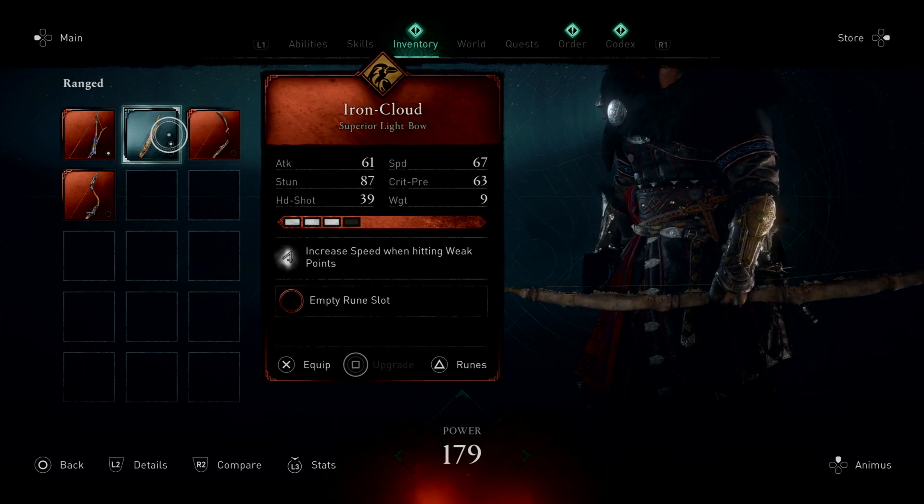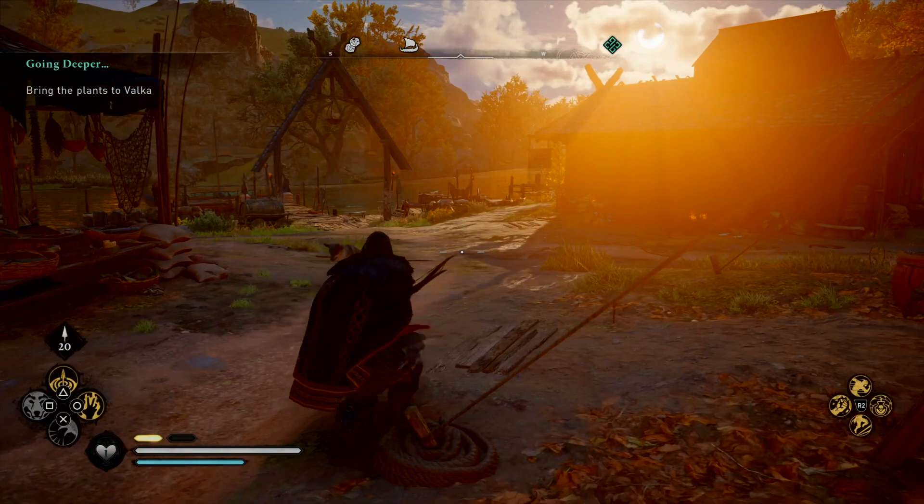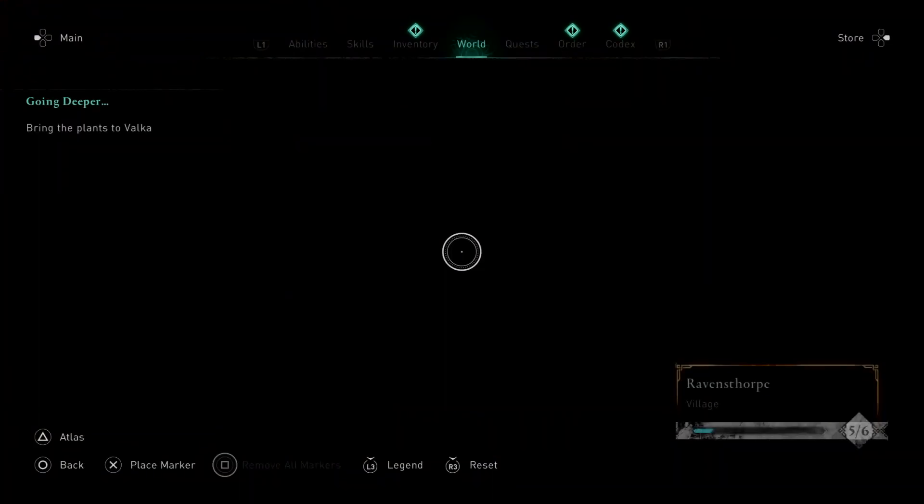So basically, if you want to change arrows to be able to use those, you need to change your bow within the inventory menu. Which is, of course, as easy as just going into the menu, heading into your inventory tab, and changing your bow out.